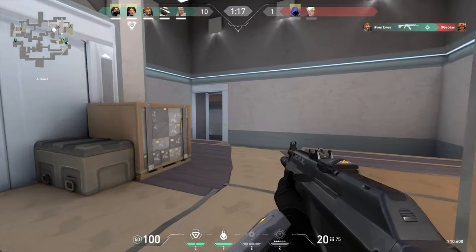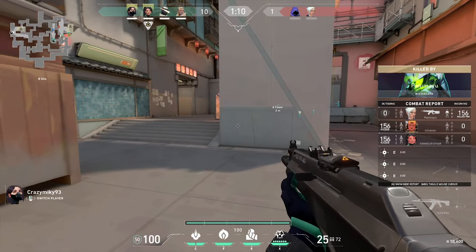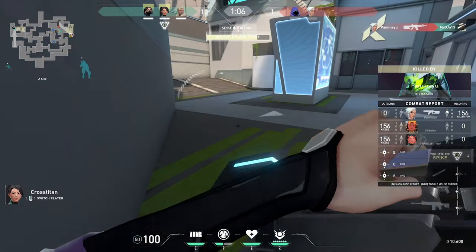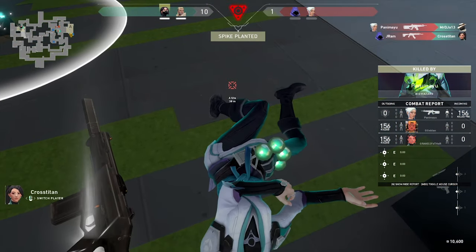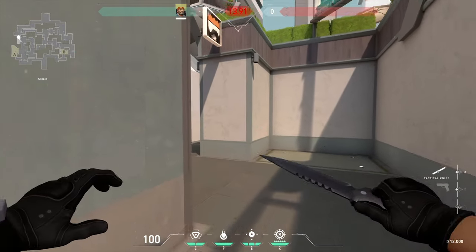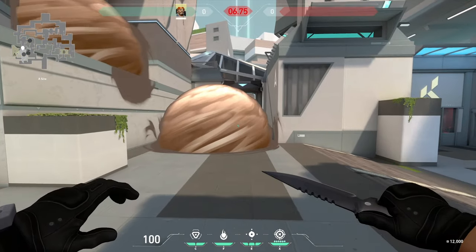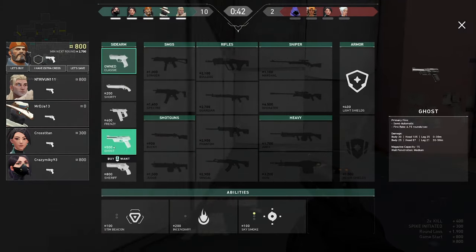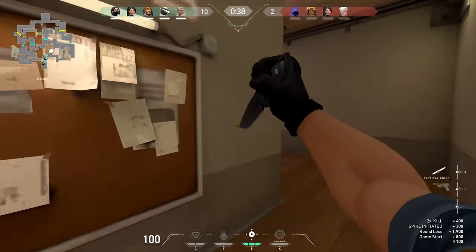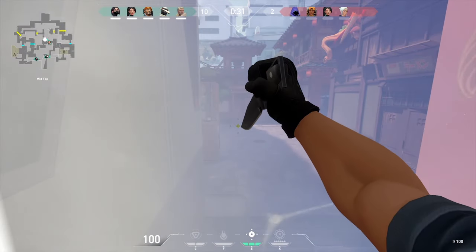Now there are currently only three maps in the game, each with a couple of sites and a couple of routes to those sites. In comparison to many other abilities in the game which require specific lineups, there's a fraction of the smokes to learn and they're far easier to execute every time. Due to how Brimstone doesn't even need lineups to place his smokes — he just whips out his iPad and drops them down where he wants them — knowing the best places to put all three smokes on almost every push will win your team a huge number of rounds. Cutting off those key defender sightlines will lead to some easy bomb plants, so get out there and look on YouTube for some attack setups with Brimstone.